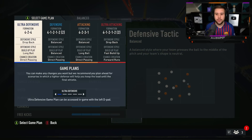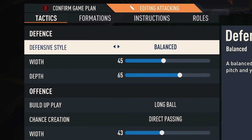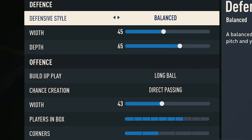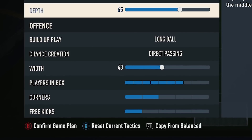Let me show you guys the tactics for the 4-2-3-1 that I am using. The defensive style is balance, the width is 45, the depth is 65, the build-up play is long ball, the chance creation is direct passing, the width is 43, players in the box 7, corners 2, and free kicks 1.